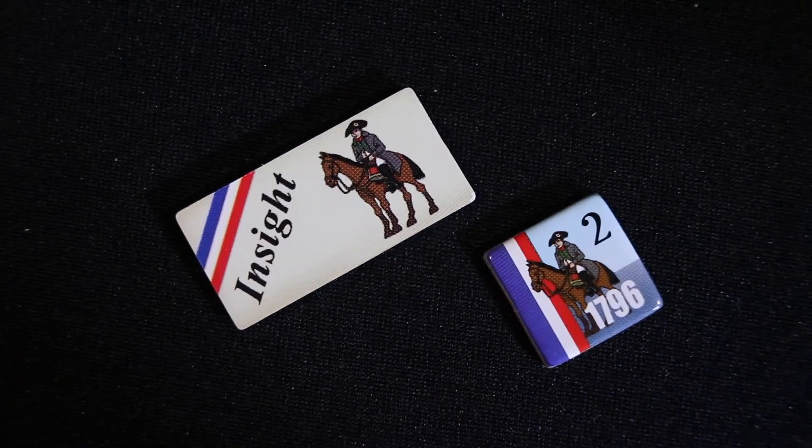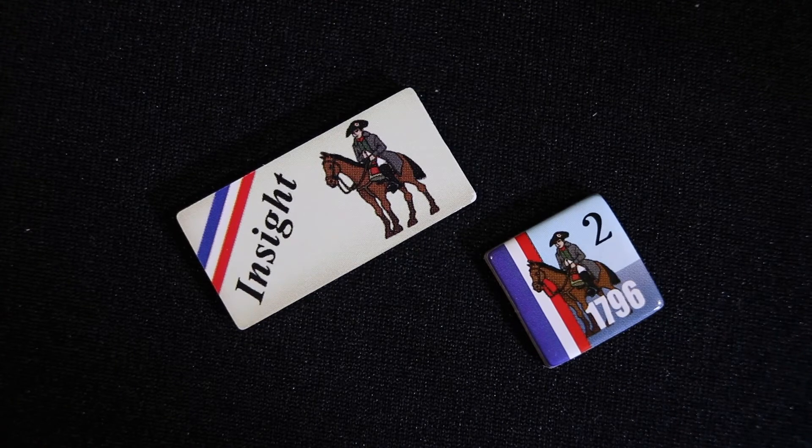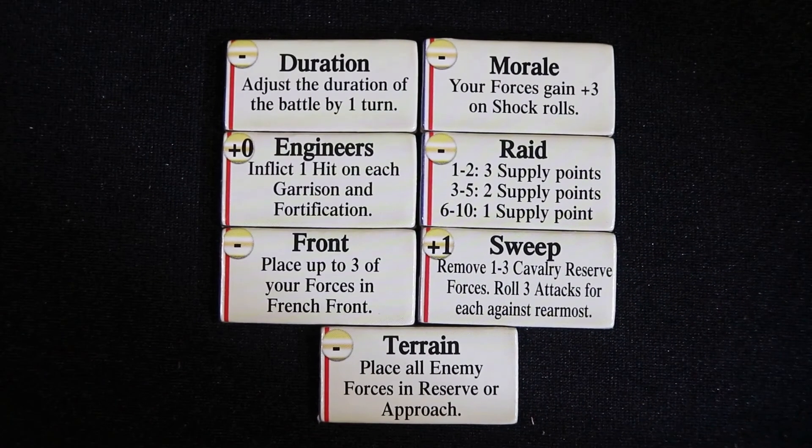If Napoleon is present, you may choose insight counters for the battle. Place them on the battlefield sheet and activate them as needed. There are several types of insight counters that include duration, engineers, front, morale, raid, sweep, and terrain.